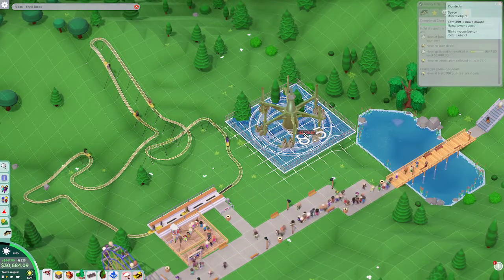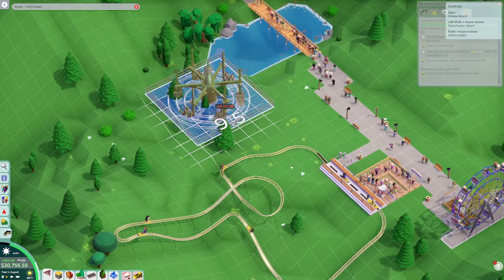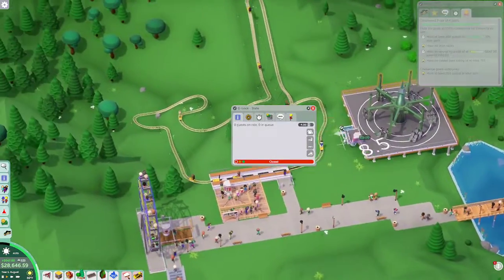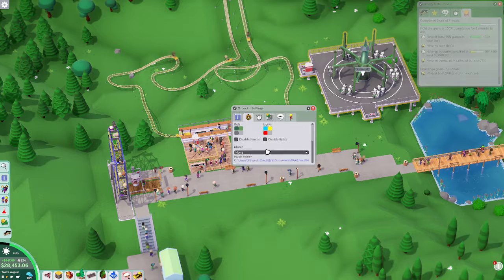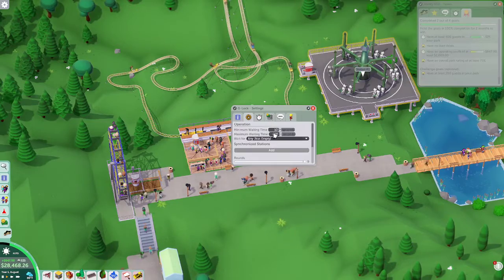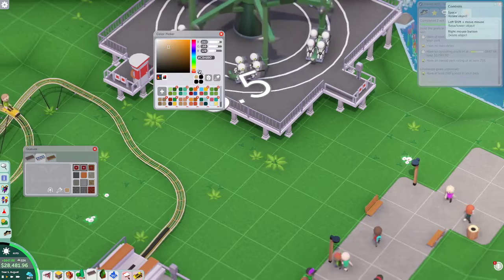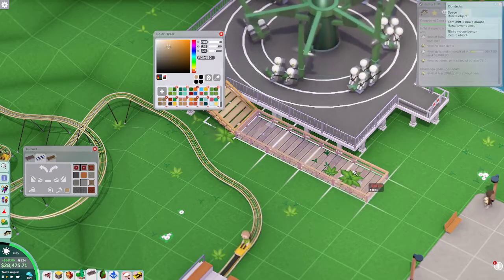Let's throw in another one of these rides. Where do we want it? It's elevated actually — I want it like right in here. Yep, that's what I want. All the way up there. I'll mess with the colors a little later — we don't have to go crazy with the colors just yet.